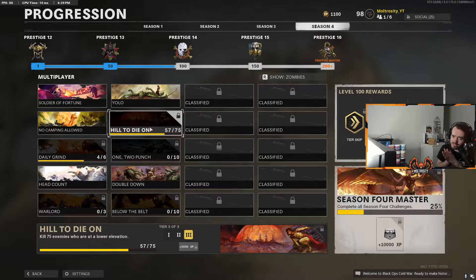It's actually pretty easy when you look at it. You can either do this in Warzone, but the easiest way I found is to do it in Combined Arms, because there's a lot of elevation where you're higher than the player you're trying to kill. So I would recommend going to Combined Arms.